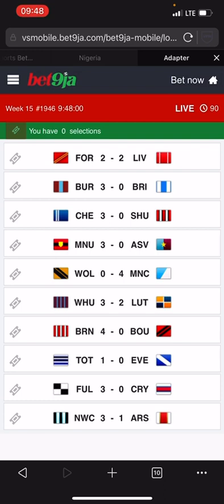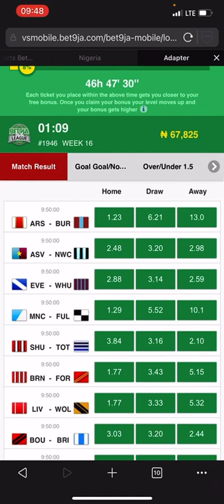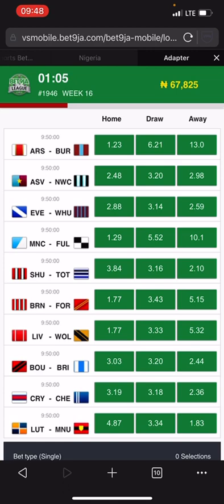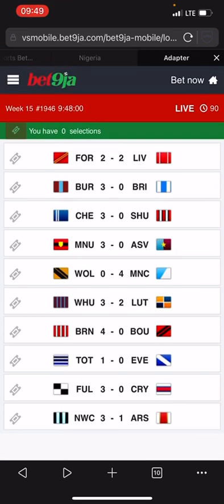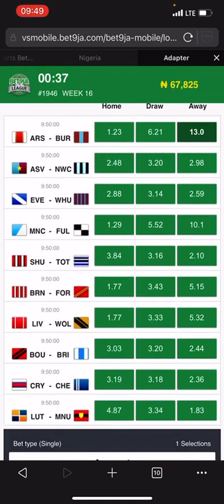To predict the next match, check the previous results: 4-0 for Man City, 3-0 for Man United, 2-2 for Liverpool, 3-1 for Arsenal. Now look at their opponents in the next match — Arsenal is meeting Bornley, Man City is meeting Fulham, Liverpool is meeting Wolves, Man United is meeting Luton. Their opponent results: Bornley 3-0, Luton 3-2, Wolves 0, Luton 2. Focus on Bornley and Luton because Bornley has three goals and Luton has two goals. Arsenal is meeting Bornley and Man United is meeting Luton, so focus on both Arsenal and Man United.